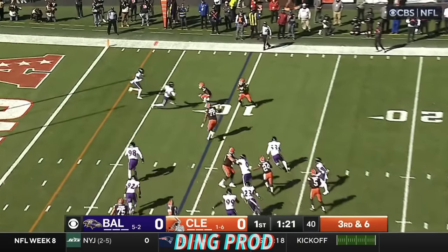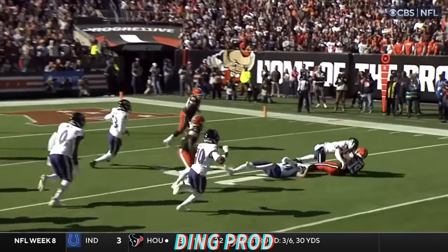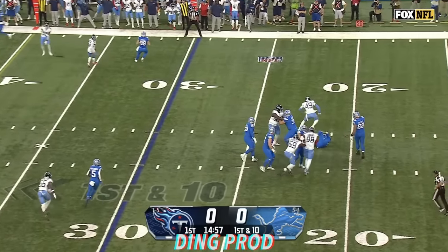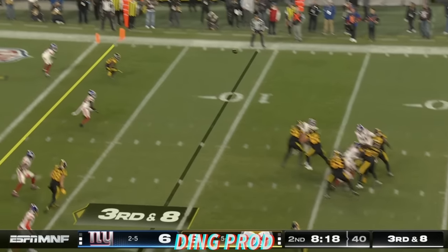On a deep screen, Winston dumps it off to Tillman. And Tillman's hit by Hamilton. What a nail that was. Armour Davis — first down from the 30-yard line. Backside pressure and down he goes! Arden Key with his second sack of the year. Shotgun, Wilson lets it fly.